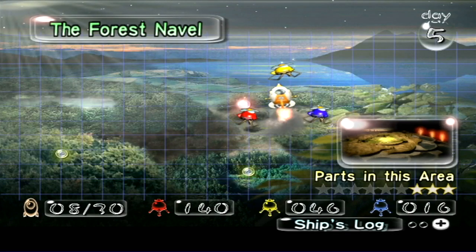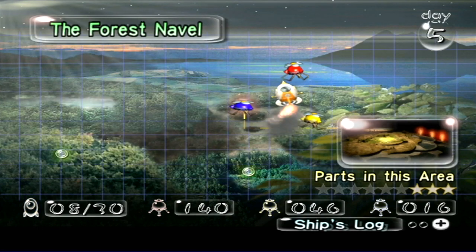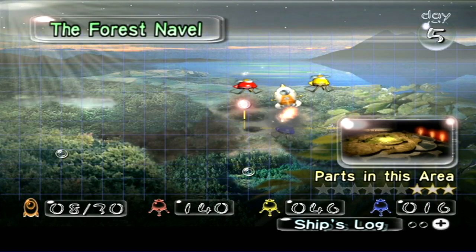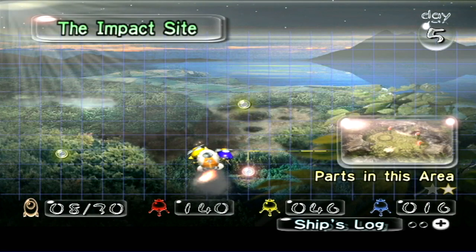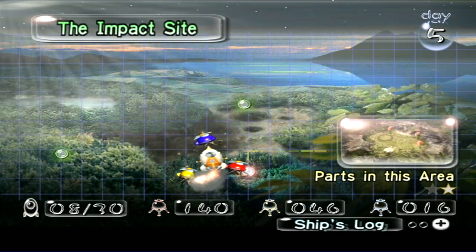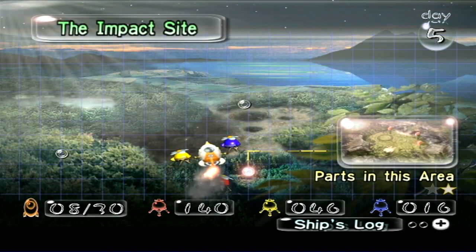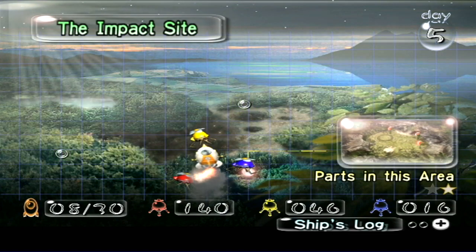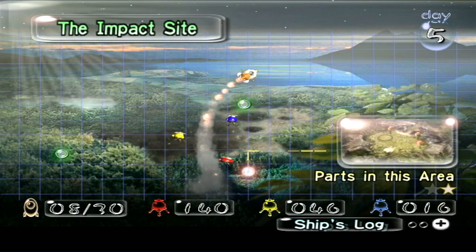In this episode, I know I mentioned I was going to be going back to the Forest Naval. However, there are two things we need to do right now. One, we need to get a ton of Blue Pikmin. And the best way to do that is to actually go back to the Impact Site, because there are a ton of Pellets here. And it's not a waste of a trip, because there is one ship part that remains to be collected, and there's really no better time to go back here than right now, since we just got Blue Pikmin.